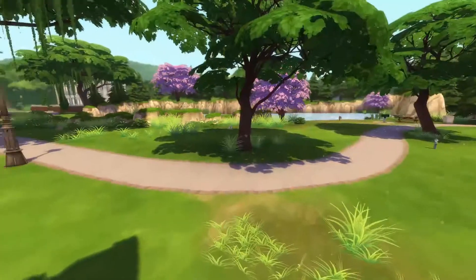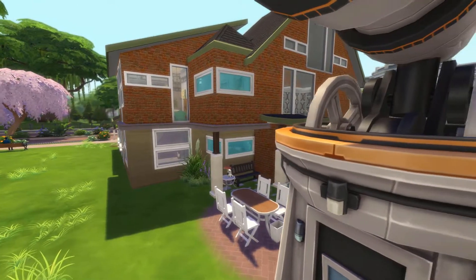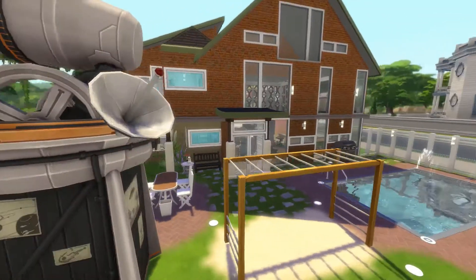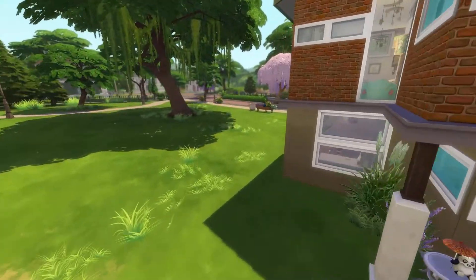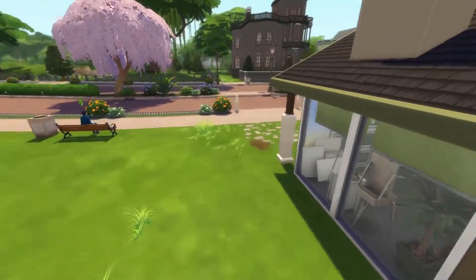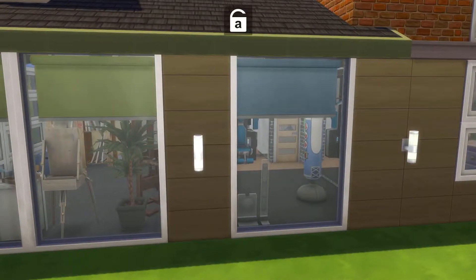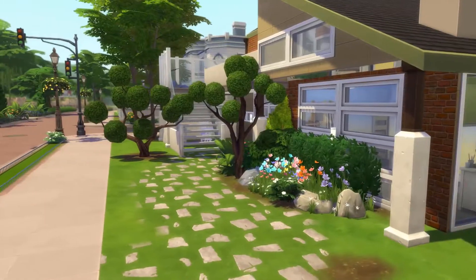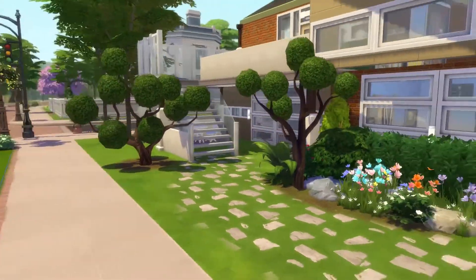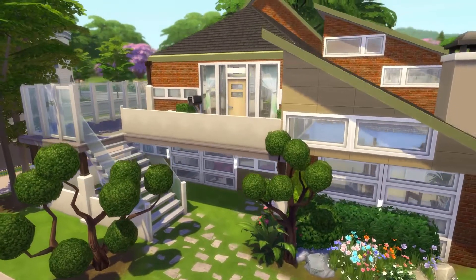Around the back here we have some pretty nice views. I would mind living here. But that's pretty much the build in its entirety. I really enjoyed building this. This was one of the very first family home builds I did in The Sims 4 — probably about my second actually. The very first one, you can see the studio from ground level and the gym as well. The very first house build I did wasn't saved because I did it on a laptop and then I downloaded custom content and the custom content wiped my game.